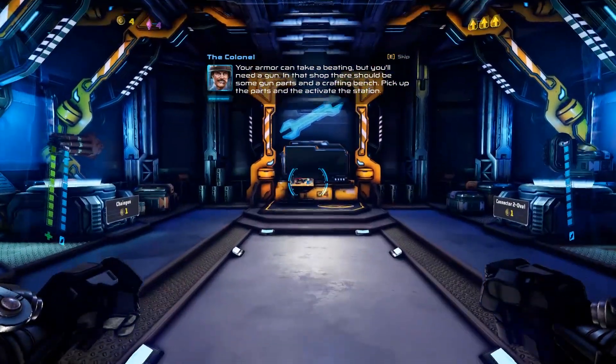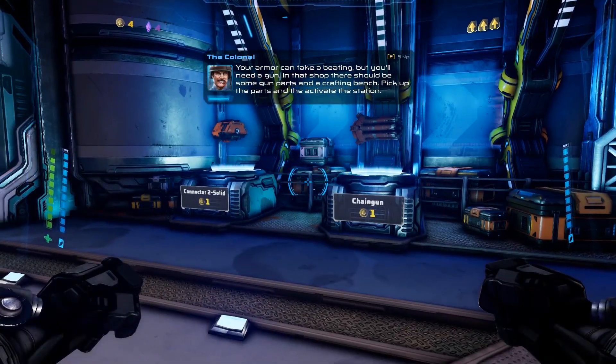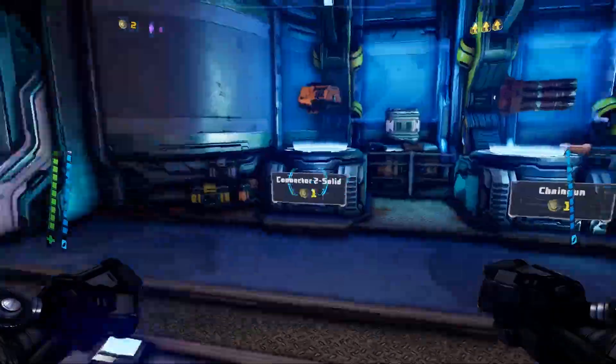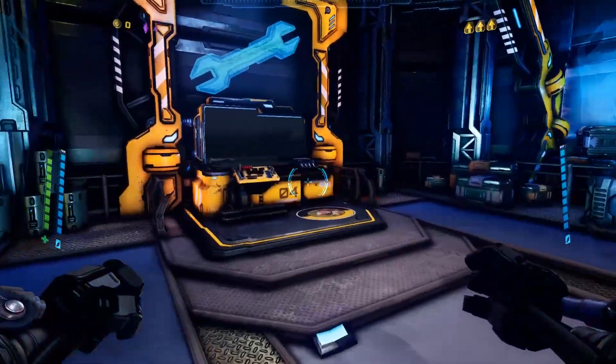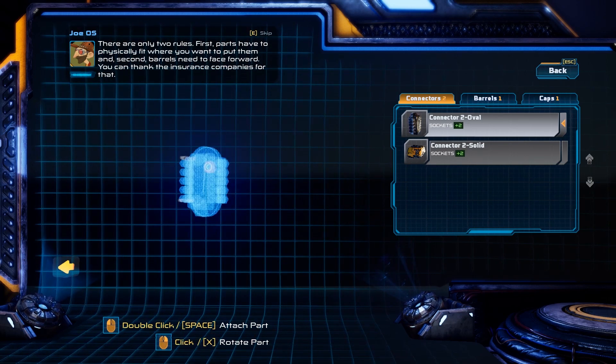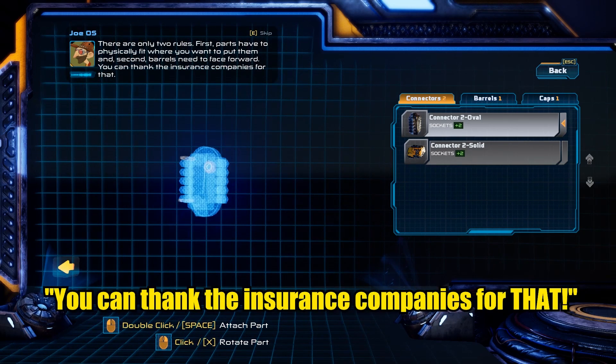The biggest draw to Mother Gunship is that you can build your own guns. Enemies either drop gun parts or the currency required to buy gun parts in shops, and you can pretty much do whatever you want. There are two rules in crafting guns: the components you want to add must physically fit, and gun barrels must face forward. You can thank the insurance companies for that.